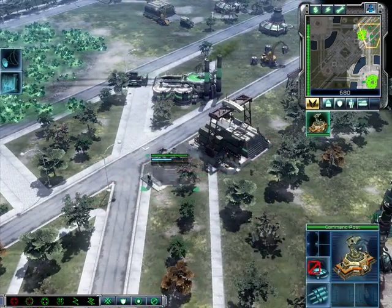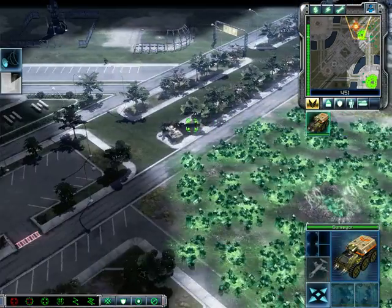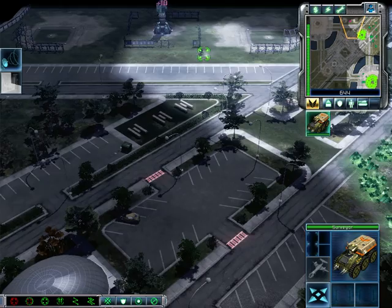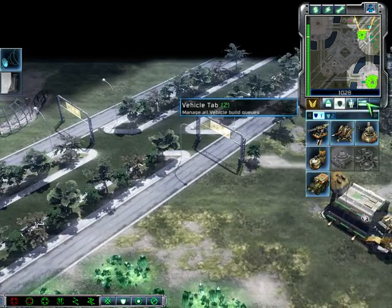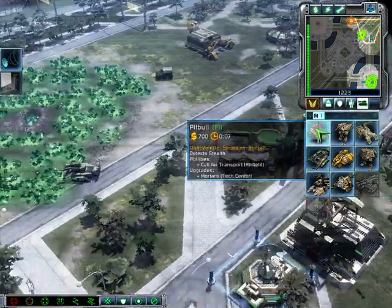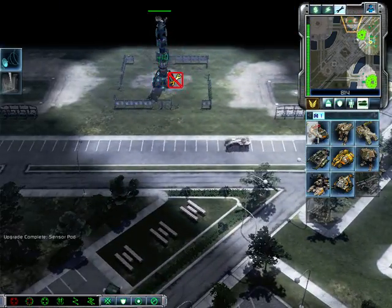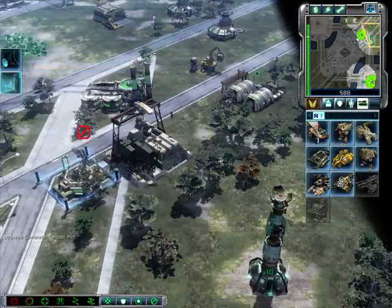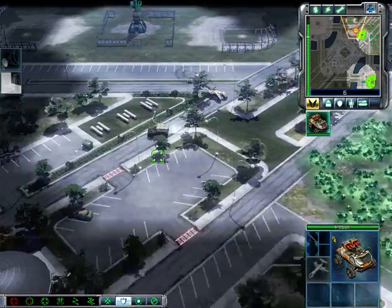Enemy unit. New construction options. Unit under attack. Select target, let's have a look around. Enemy base sighted. This might work. Training. Building captured. Upgrade complete. Select target. Building, ready for action. Quick, hurry up.